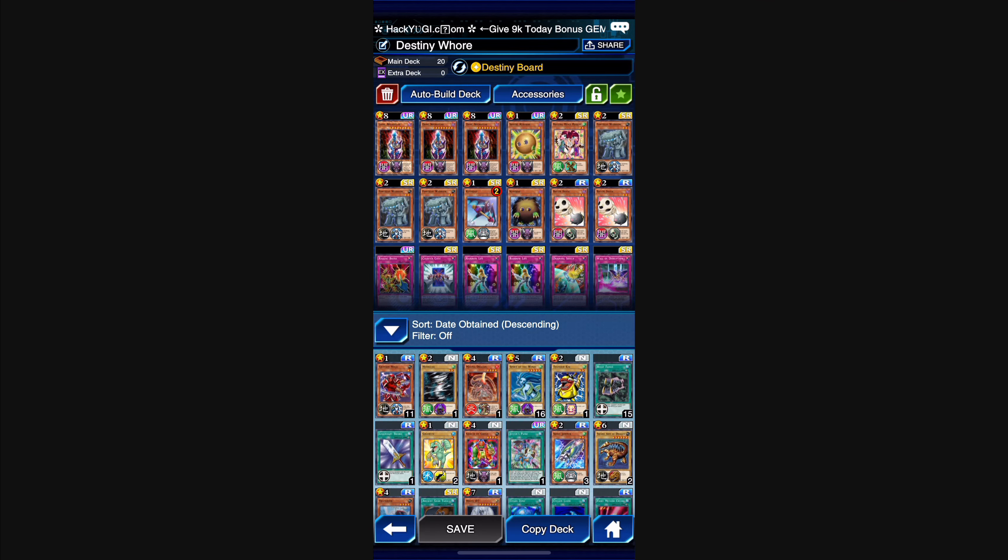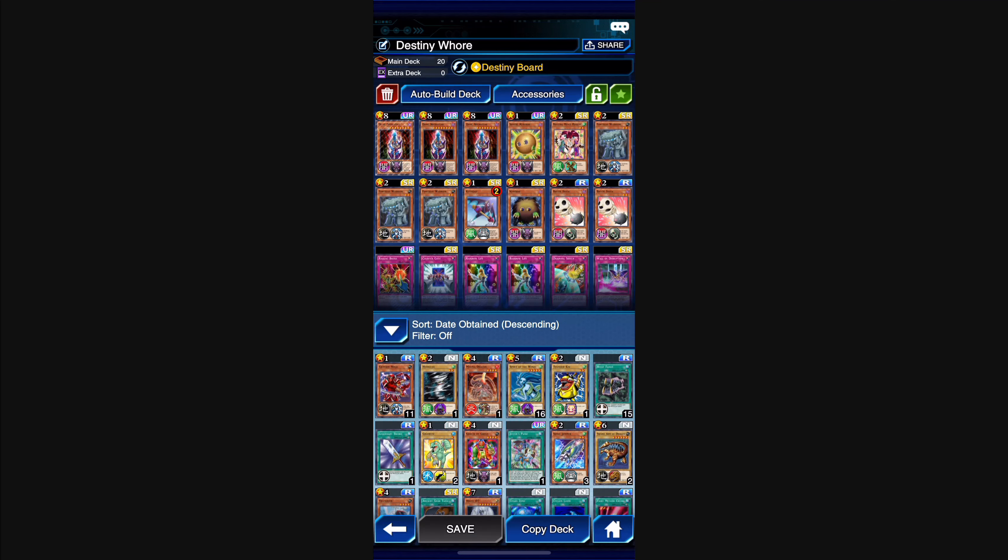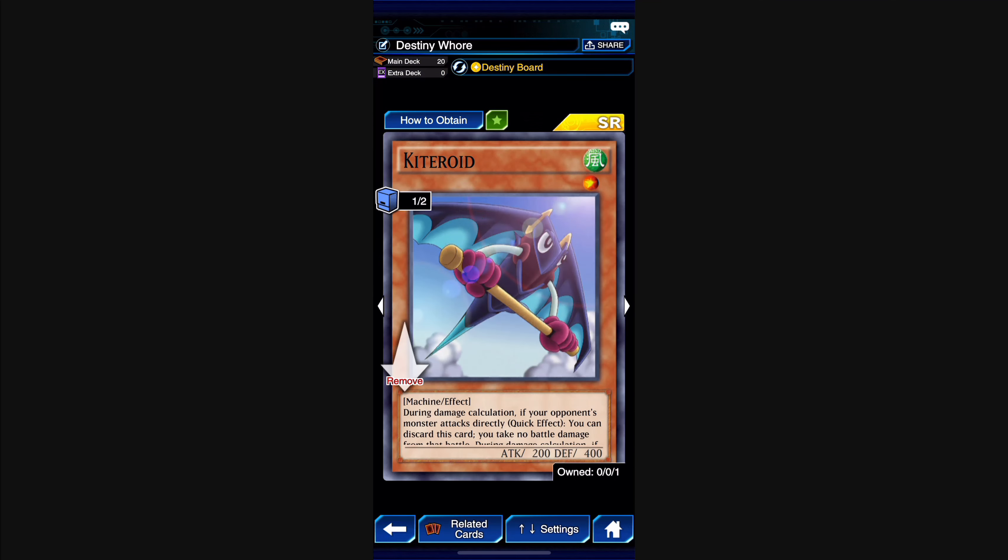Probably the best card in this deck — Fortress Warrior. You take no battle damage from attacks involving this card, and once per turn this card cannot be destroyed by battle. So it takes two monsters to kill this low-attack-and-defense card, using up two of your opponent's three monster attacks. We're definitely running him at three.